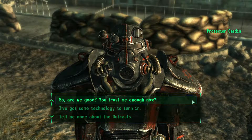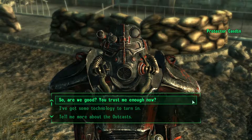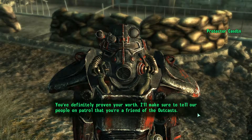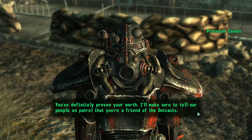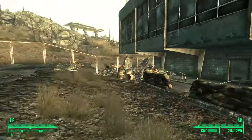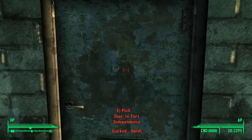After enough technology and scrap has been exchanged, a new piece of dialogue will appear. 'So are we good? Do you trust me enough now?' To which he replies, 'You've definitely proven your worth. I'll make sure to tell our people on patrol that you're a friend of the outcasts.' And now the player can explore the fort without being attacked. But you still have to pick the lock, or pickpocket a key from Kazdin, Morgan, or Rockfowl.